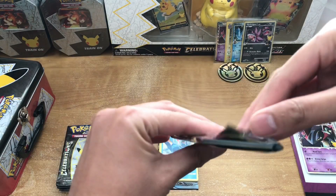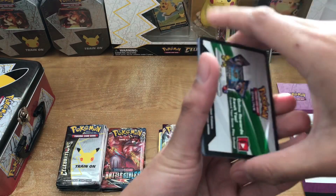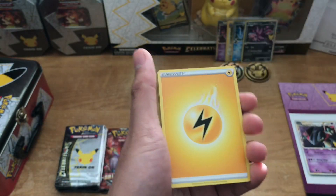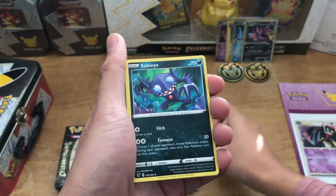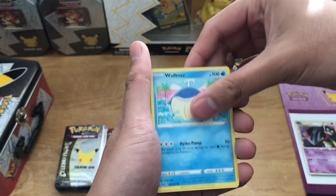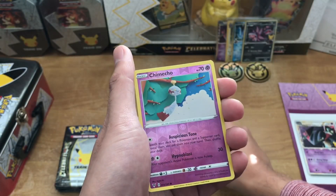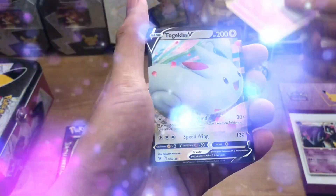Next up is the Vivid Voltage Pack. Here is the code. Back-to-back Electric Energies, Moomoo Cheese, Sable Eye, Galvantula, Sandile, Whalmer, Weedle, Beldum, Fanfee, a Reverse Holo Chimecho — I always had a hard time pronouncing this one — and a Togekiss V.